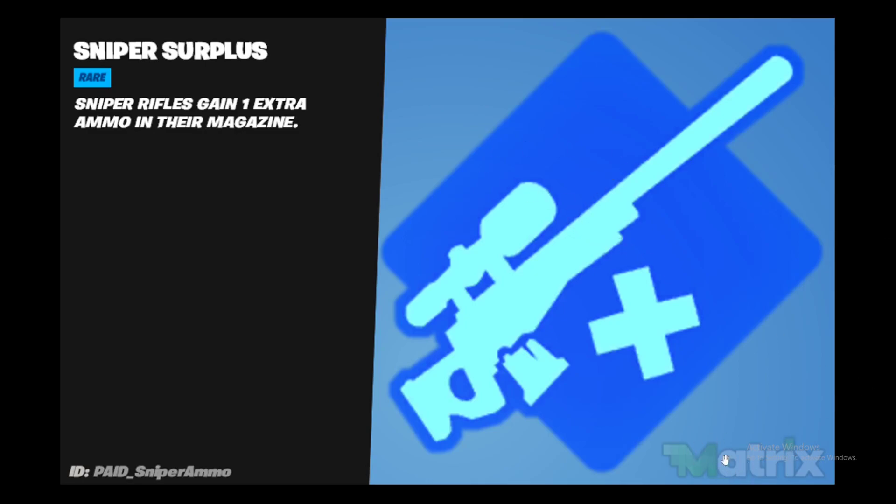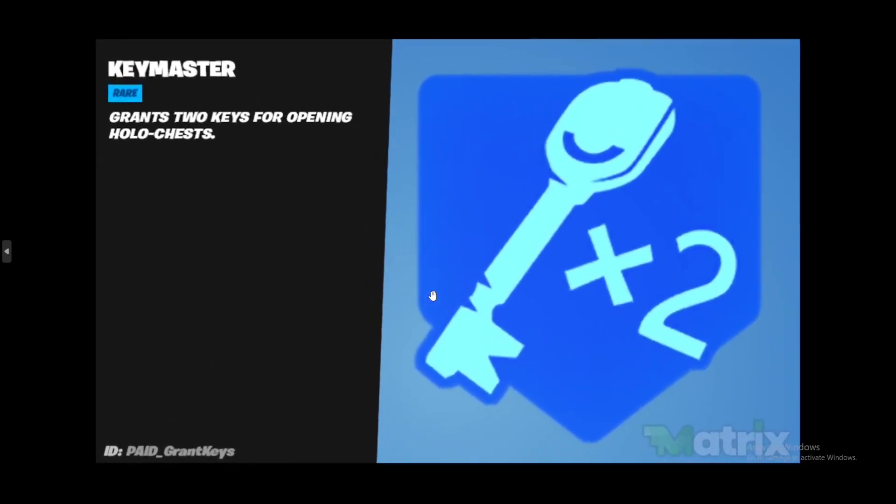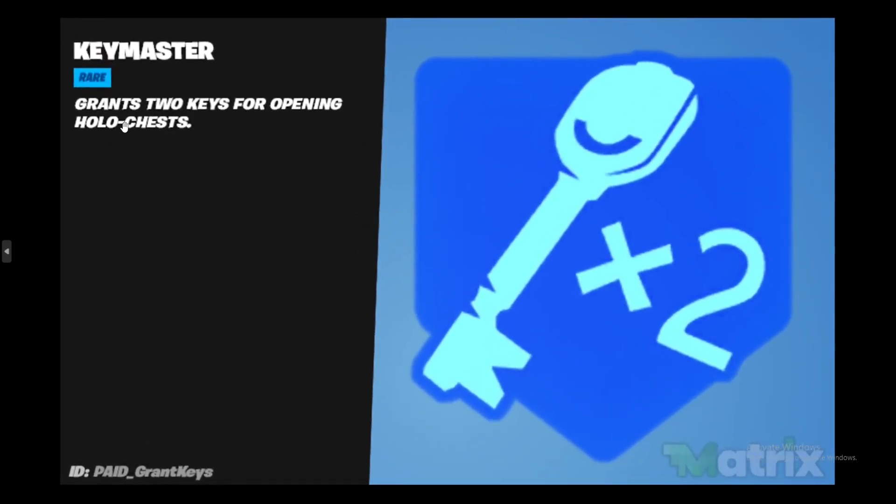Credit to Matrix on Twitter for leaking these and data mining the files. The first one is going to be Sniper Surplus — sniper rifles gain one extra ammo in their magazine, which is great so you can snipe more per magazine. Awesome if you're a sniper fan.